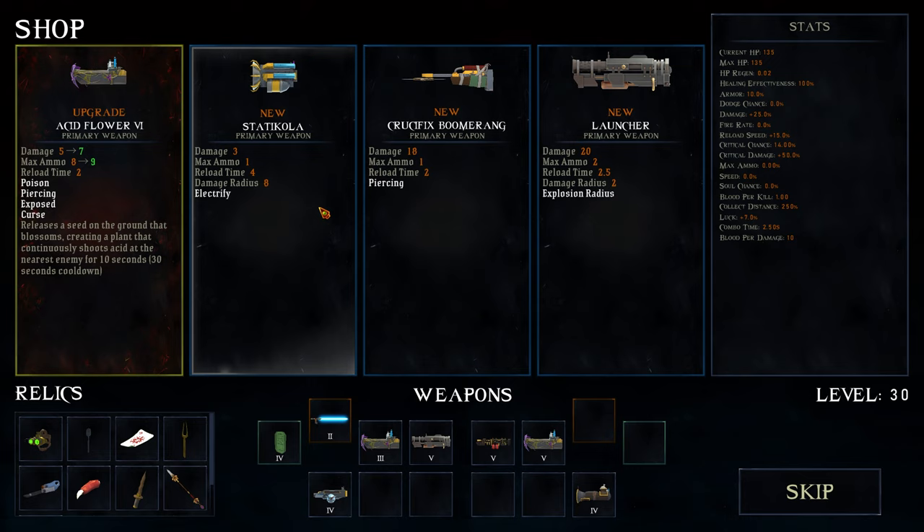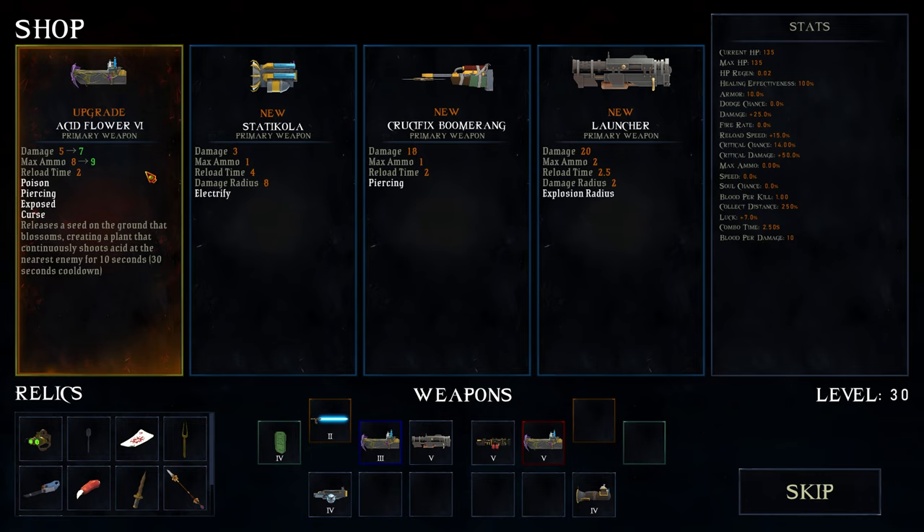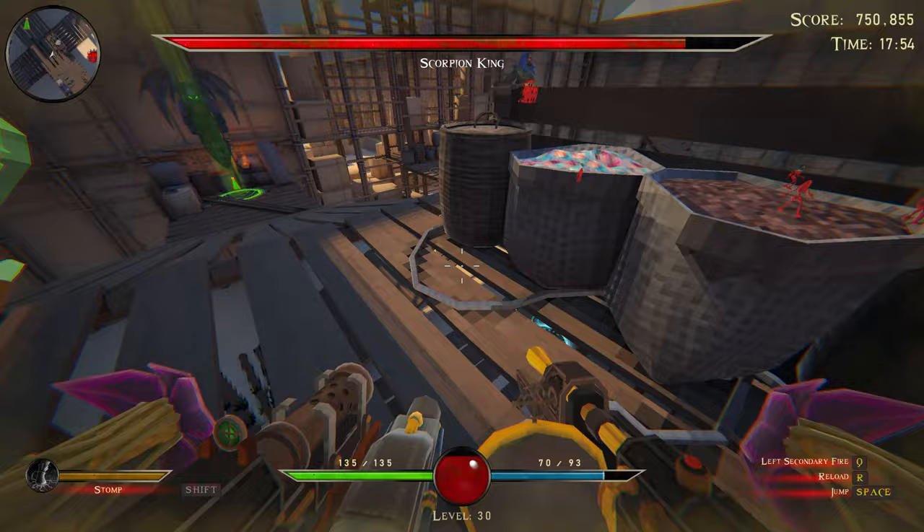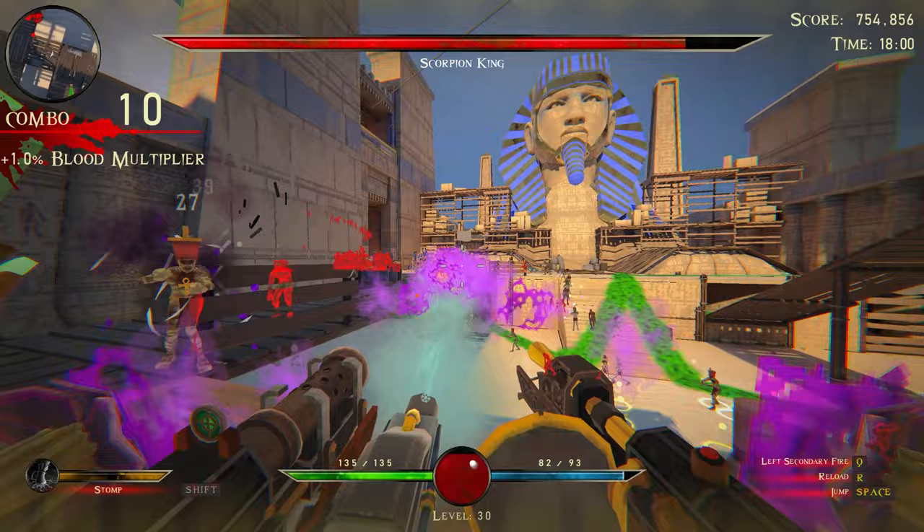Acid flower six - one max ammo, plus two damage. Plus two damage - okay. I do not see the Scorpion King. I think I'm gonna get off this ride. Where is he? I feel like I'm about to get jumped.